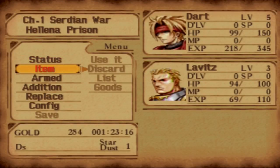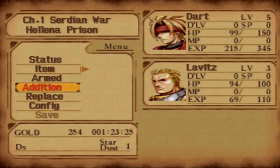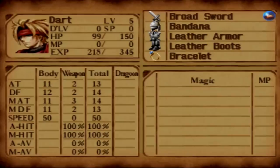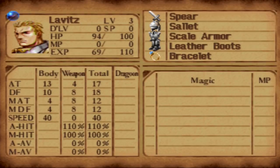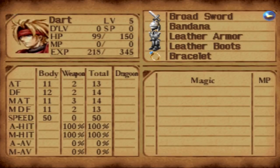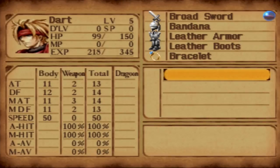Let's go ahead and take a look at Lavitz. Oh my God, what a man — he's so handsome. He has one addition right now called Harpoon, damage percent 100, and he's got quite a bit of ways to go before that goes up because we only performed it once in that entire fight. He actually has more attack than Dart's just based on his weapon and his body, but a little bit less defense. He's got pretty much better stats almost across the board except for speed. He's a good character to have right now.